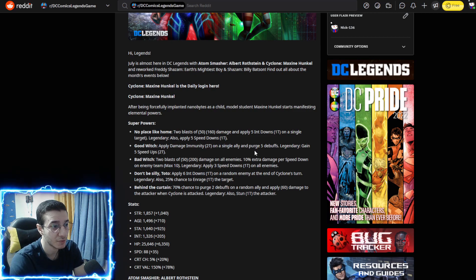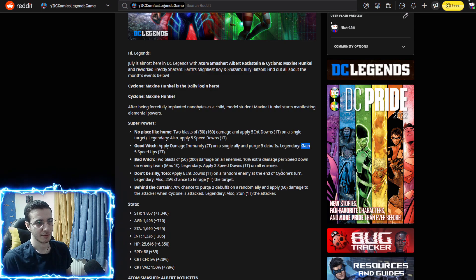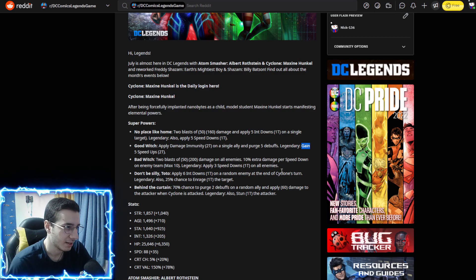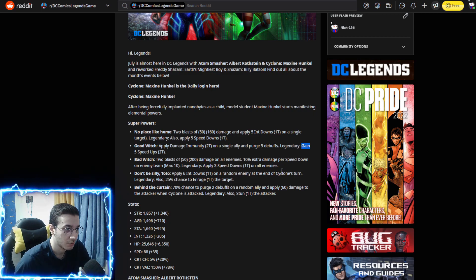Cyclone's ability two applies damage immunity for two turns on a single ally and purges five buffs. The legendary point gains five speed ups — I'm not sure if Cyclone gets those or the ally, but it seems like the ally gets the five speed ups for two turns, which is nice.